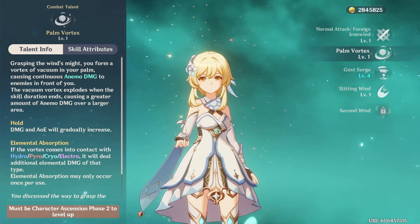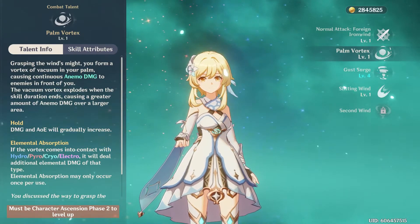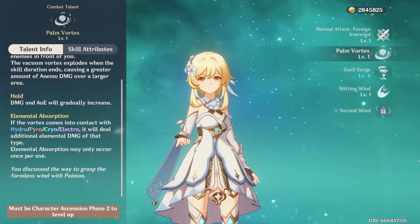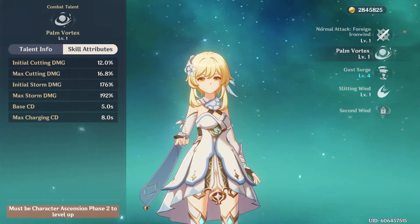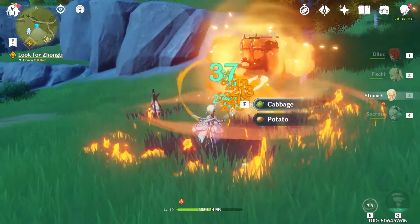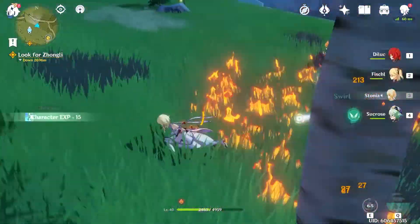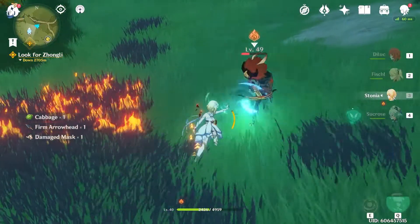The Traveler's elemental skill is the Palm Vortex. Holding down this skill brings enemies in and causes AoE Anemo damage. When the skill duration ends, enemies are thrown with more Anemo AoE damage. This skill causes the swirl effect and is very useful in areas like the Spiral Abyss or near cliffs where you want to launch enemies. If the vortex comes into contact with Hydro, Pyro, or any other element, it will deal additional elemental damage of that type. With a 5 to 8 second cooldown, this is quick to access, and it draws in enemies before launching, which is helpful when enemies aren't easily grouped.